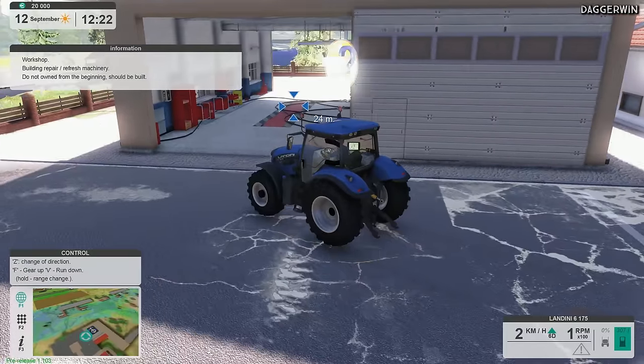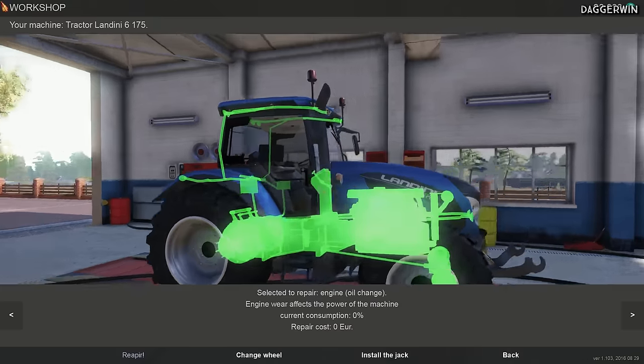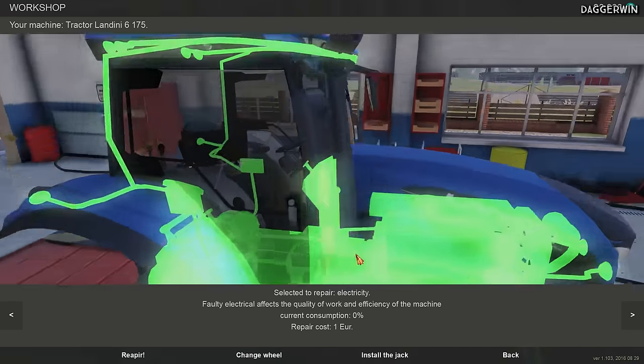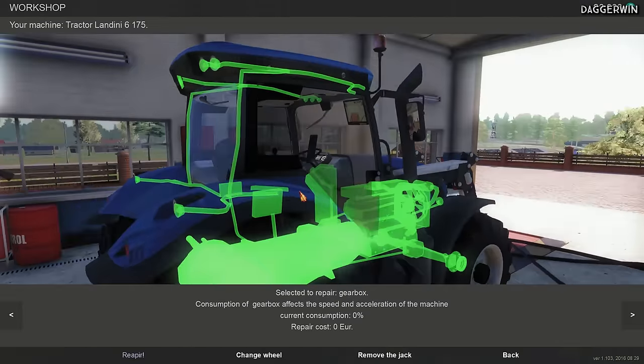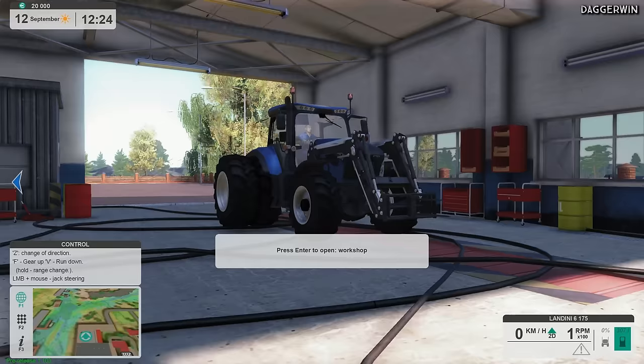We need to drive in here — we ideally need to drop the gears down again. Here we are — press Enter to open the workshop. Selected to repair: engine oil change. Engine wear affects the power of the machine. Current consumption 0%, repair costs 0% — that's good. So we need to change the wheel obviously, but we might have to install the jack. There we go — and selected to repair: tinsmithing. You basically click on what you need and repair whatever is damaged. I have damaged slightly the tin work on the tractor — it's going to cost €4, it must be like a little pebble has hit it.